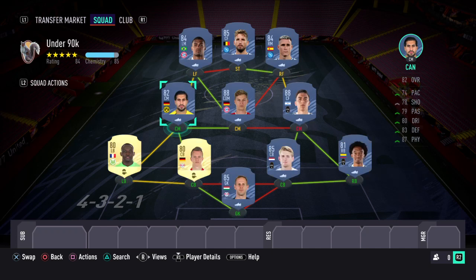Welcome back to FIFA 21 Ultimate Team Road to Glory, no money spent. Back again with another squad build, this one under 90k. It packs a punch up front and is very solid defensively. Also very upgradable in certain positions, but this is the one that's under 90k, so let's get right into it.